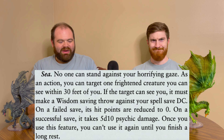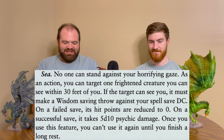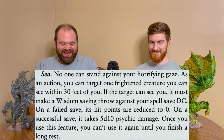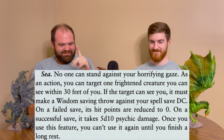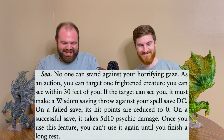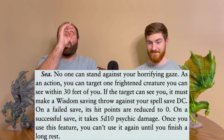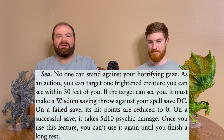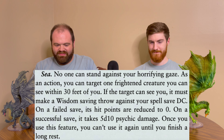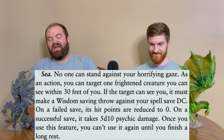For the sea hag, no one can stand against your horrifying gaze. As an action, you can target one frightened creature you can see within 30 feet. That creature must make a Wisdom saving throw against your spell save DC. On a failed save, its hit points are reduced to zero. On a successful save, it takes 5d10 psychic damage. Once you use this feature, you can't do so again until you finish a long rest.